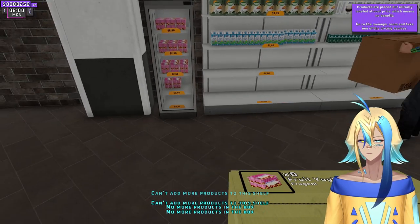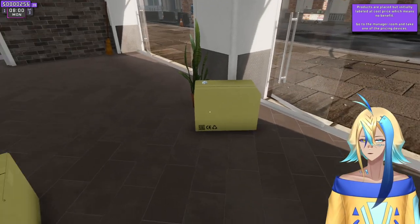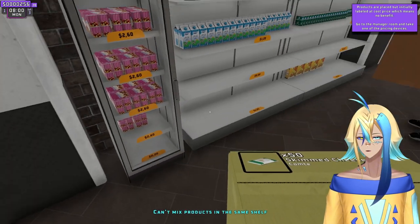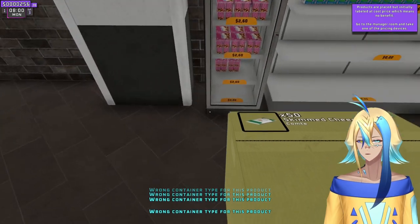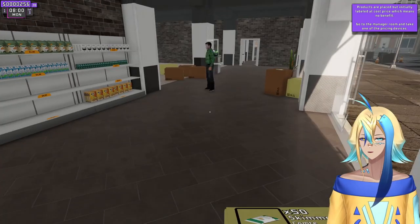Fruit yogurt has to go in the freezer. Yes it does — there we go. That's empty. Cheese — does cheese go in here? No it doesn't, cheese was on the shelf. Where does the cheese go? Can't mix products in the same shelf. We need another fridge — yet another fridge.